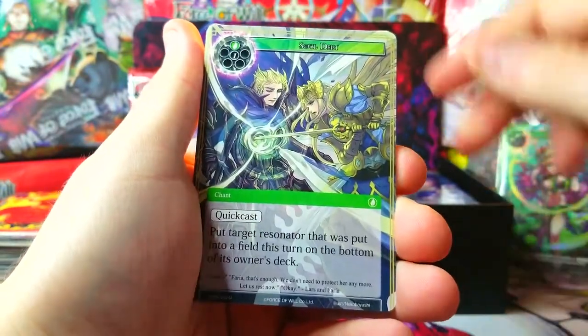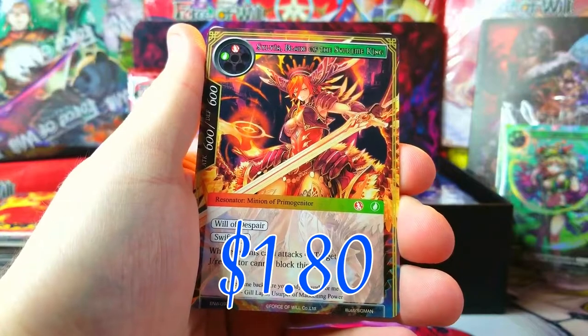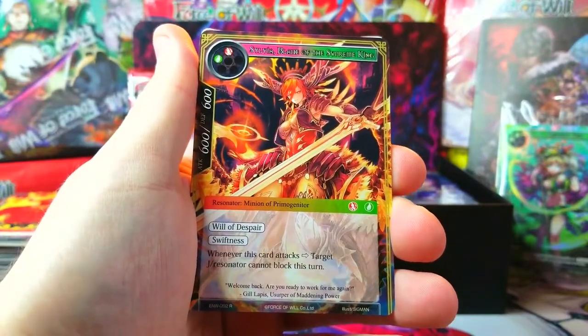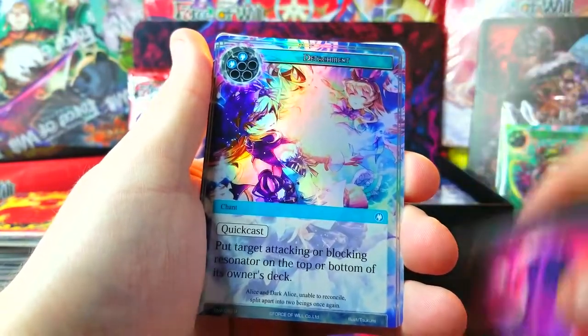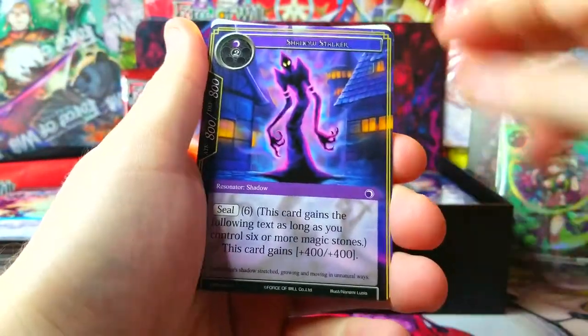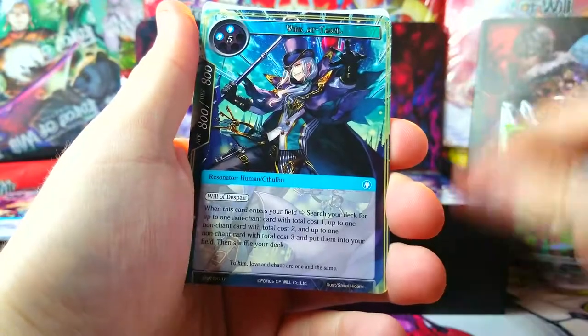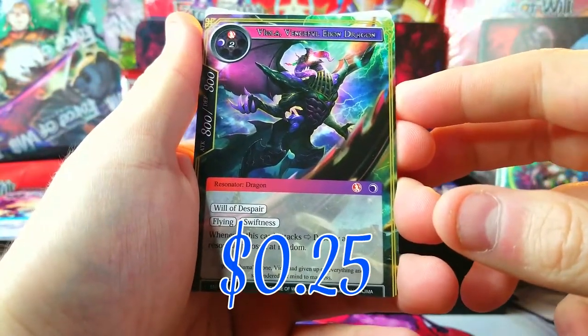Demonic Dead, Rainbow Release, Heavenly Blue Planet, Soul Debt, and Sylvia, Blade of the Supreme King — all these cool characters in this set! That's our rare, darkness magic stone, and Detachment as our uncommon foil. What other big hits can we find? Shadow Stalker, Transforming Rebirth, Vimir, Viola — oh that's Viola!